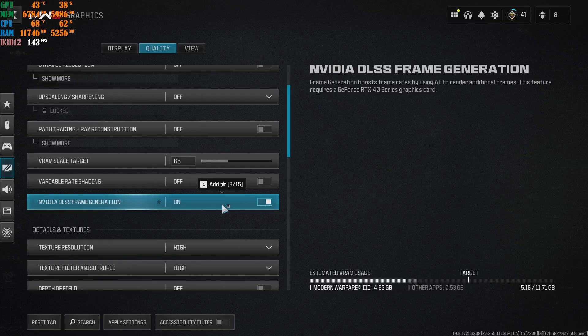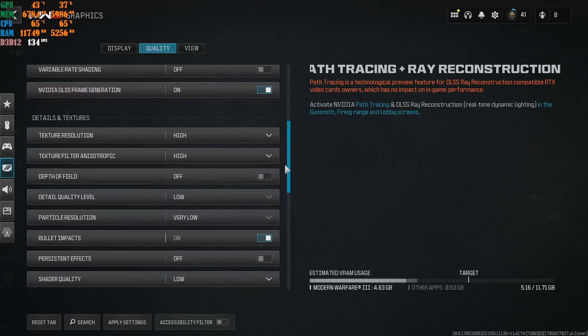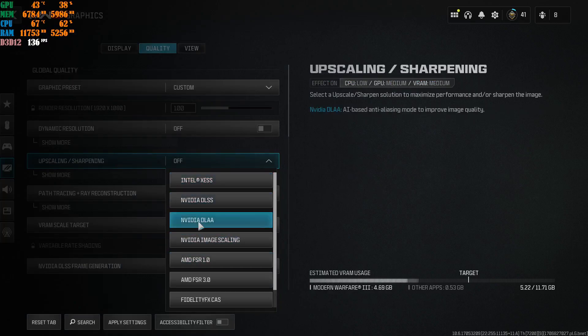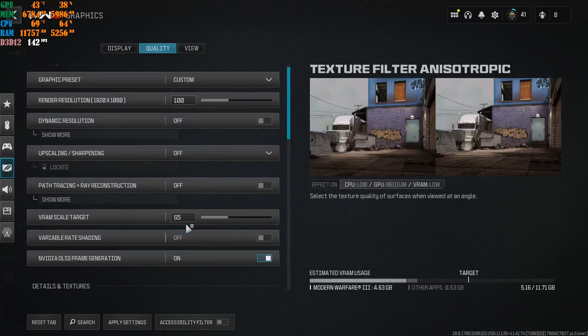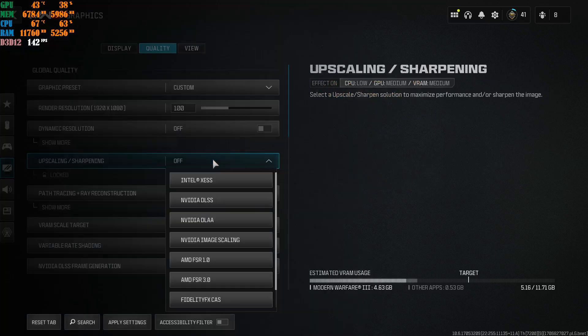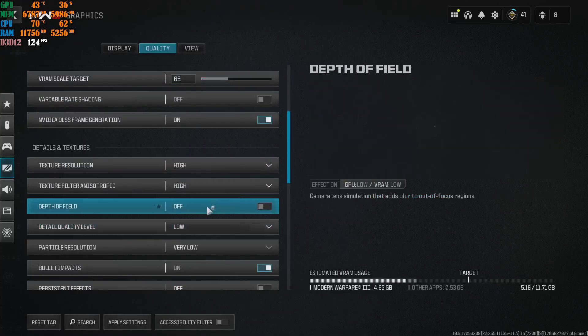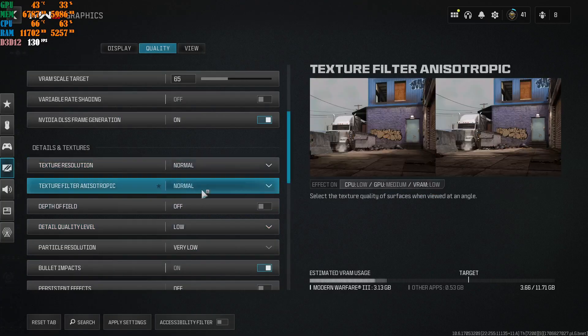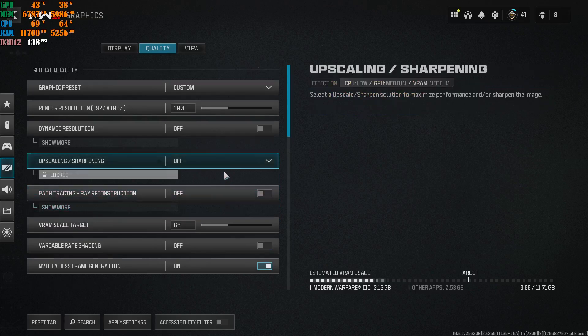I don't know yet if frame generation is going to be released in Call of Duty. I know it's released in some other games — for instance, my RTX 2060 OC could take advantage of frame generation in Cyberpunk perfectly fine and I'd get more frames. Now, when you play at a certain upscaling — if you go with Intel XeSS or DLSS — go with High on texture resolution to get the benefit of the game looking really good and doing really good FPS. When you go with AMD FSR 1.0 or FSR 3.0, I highly recommend going from High to Normal on the texture resolution.